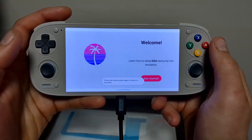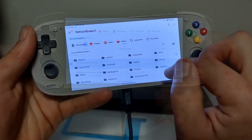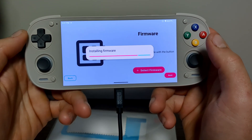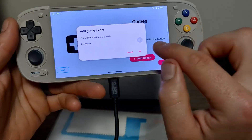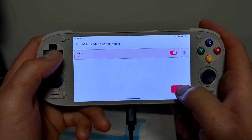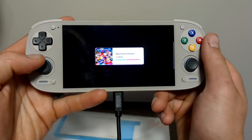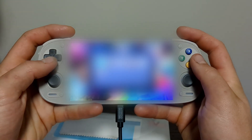Now it's time for the main entrée — Eden emulator for Switch. Load in, grant permissions, then install your prod.keys file — navigate to it and it installs instantly. Do the same for firmware, which takes a little longer but is still quick. Then tell Eden where your Switch games folder is and games load right up. For updates or DLC, long press on the game, click add-ons, then install the file — it applies automatically. You can toggle off the controller overlay via the back button and the settings on the left. Just like that, Switch games are ready to play.